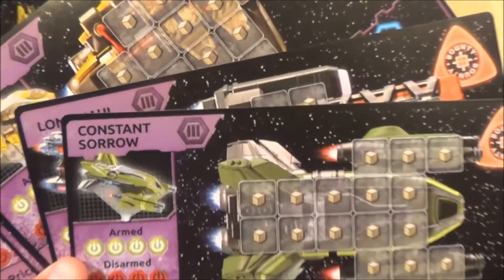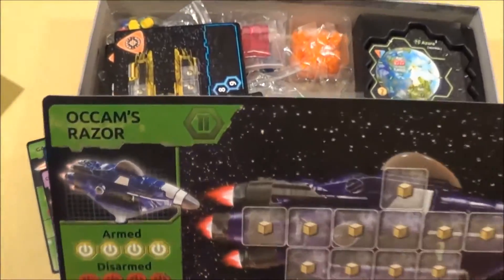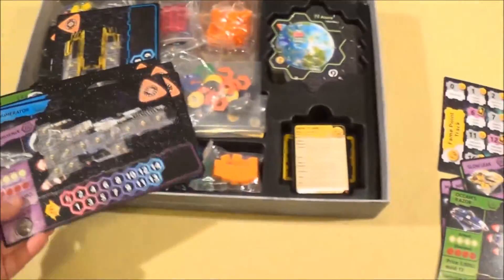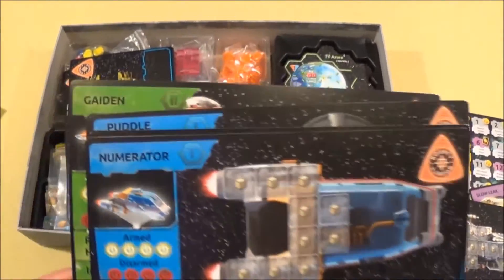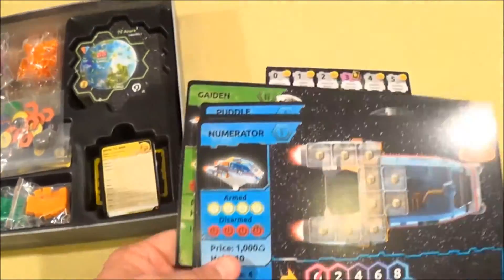Tier 3 is purple, Tier 2 is green, and then you have the beginner ships, which are Tier 1. You start with a Tier 1 ship, and you have tons of these.